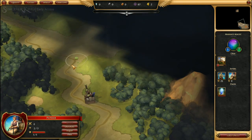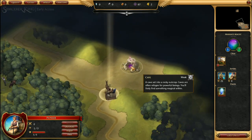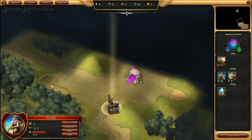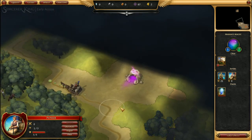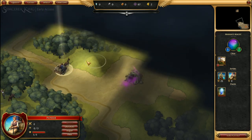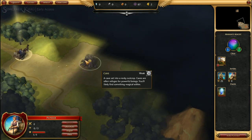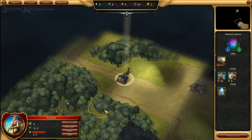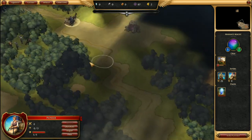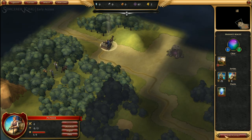Pioneers have decent view range. However, they have no attack capability, so we're going to use the pioneer as an explorer for now. This is a cave — there is plenty of stuff to be found in caves, typically random things, and often high level enemies but also pretty good rewards.